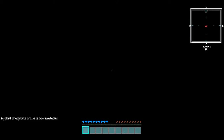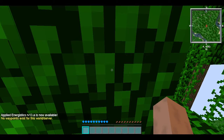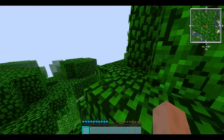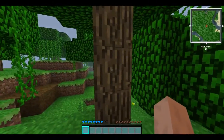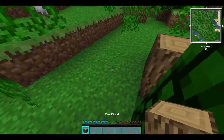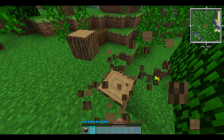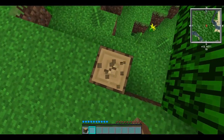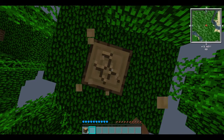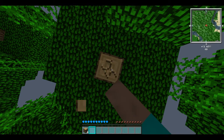So we spawned in. First thing we want to do is get wood — simple, basic things. So we're getting wood. This will be my survival tutorial, or something like that.